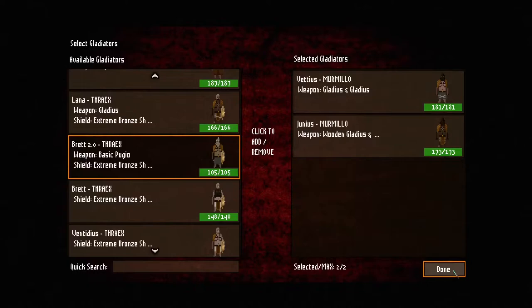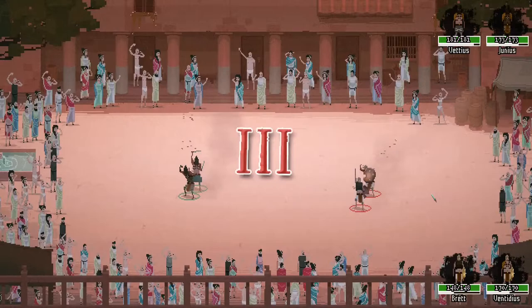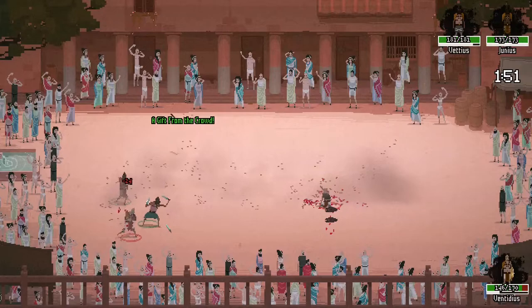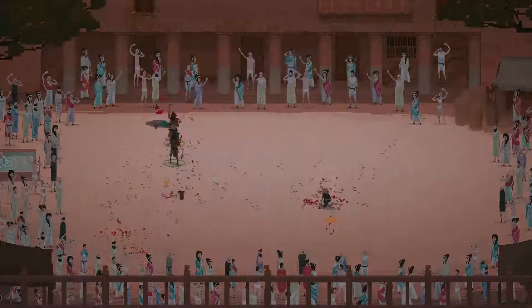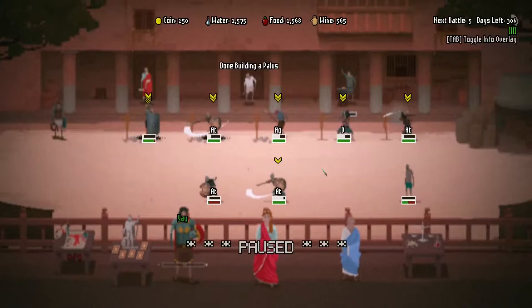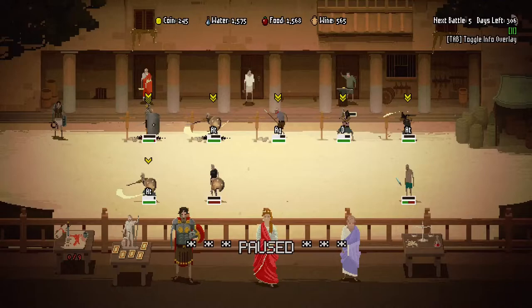Let's send the Murmillos - we should name them soon. I have been beating Brett a lot. Brett 2.0, you are being replaced. We need to give him his dummy name. He didn't even try to fight back. Oh, he's evasive. I would be very impressed if you can do anything now. Some crits there - nice crits boys. He's dead! Okay. Brett 2.0, you're still in this. Why did he die? We didn't spend a lot of money on him at least, so there's that.